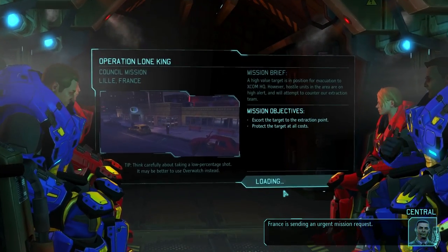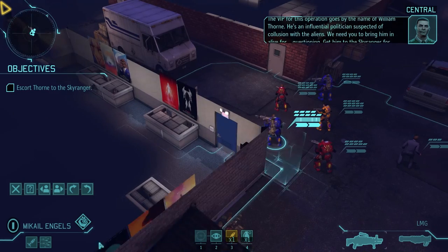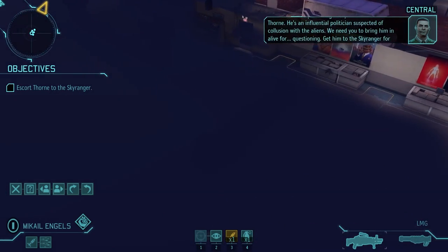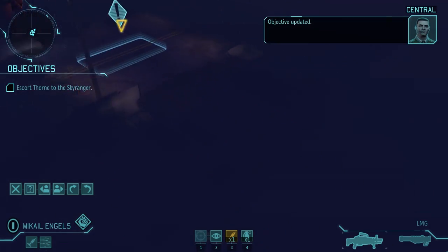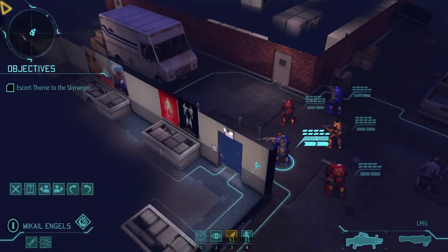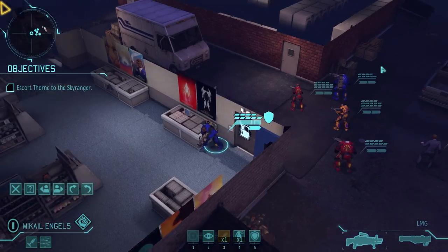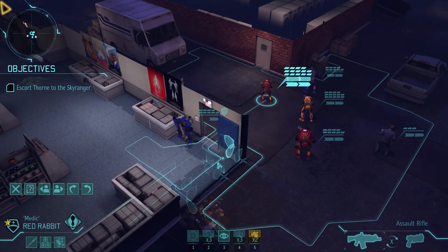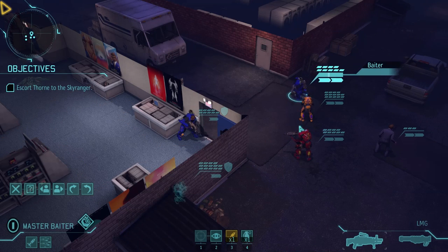Which mission is this? It's this one. I know this one too well. So basically, I'm going to move inside this building and come out on the other side. And the first turn will have some aliens dropping behind me. That's what usually happens, so I need to be ready for that. I'm going to leave someone outside.